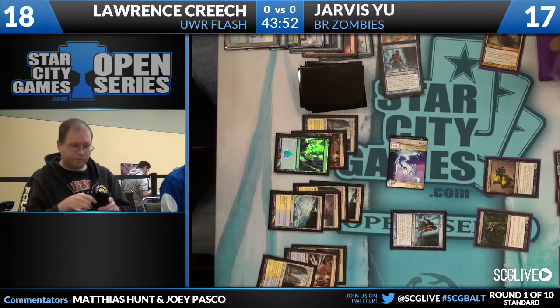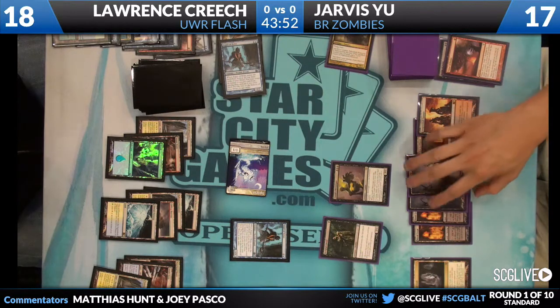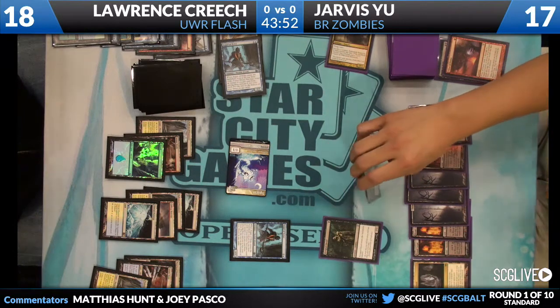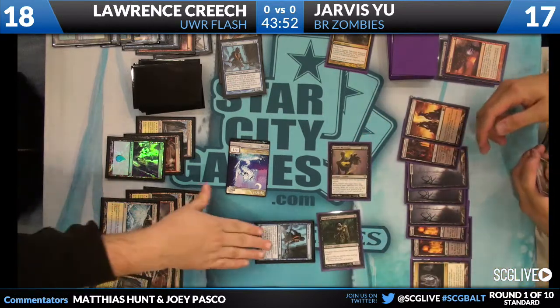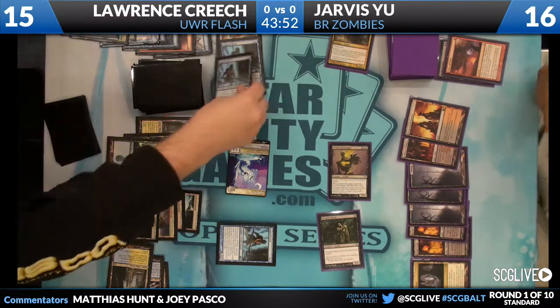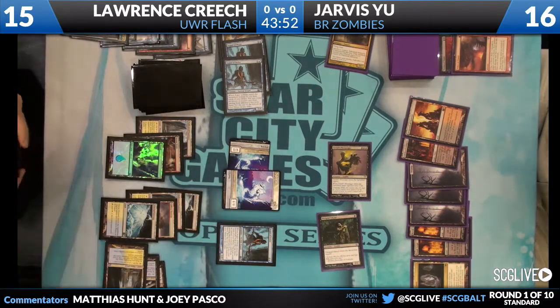As you can tell right now, the game isn't over but it's really close. It's very unlikely Jarvis has any live draws. He did not want to see a Sphinx's Revelation for six on the other side of the board — that was likely the turning point, if it hadn't already happened with just this flood of lands from Jarvis. He did keep a seven-card hand and has been flooding hard. He likely has a large amount of burn, but Lawrence knows that and probably has counterspells. Lawrence had to discard three cards — he's got seven business spells in hand.